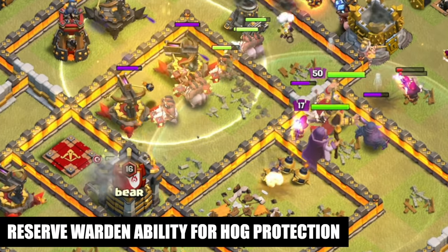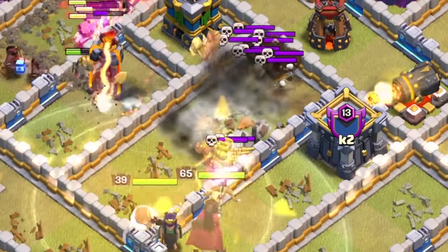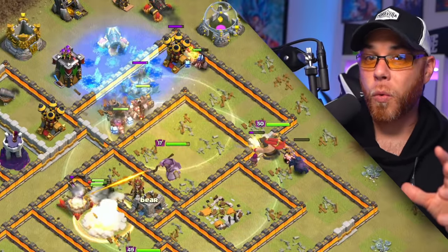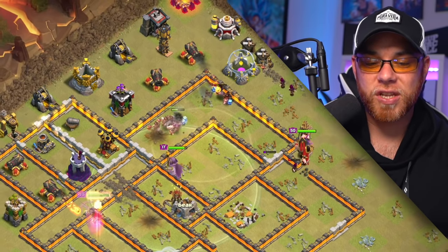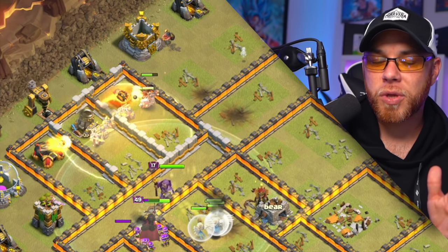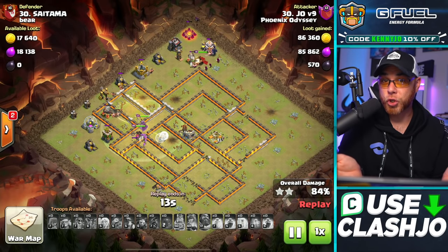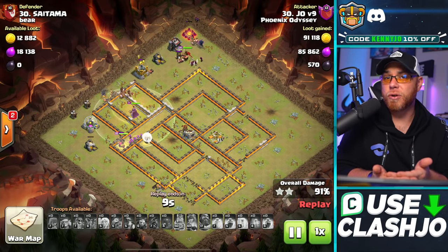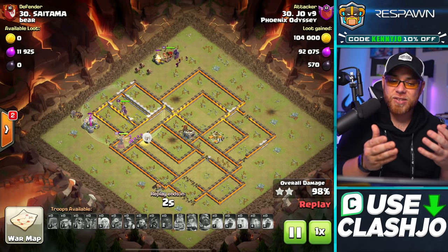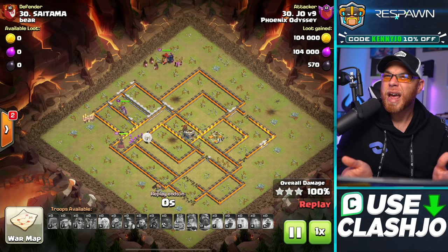We're going to use the warden's ability to protect our hog riders as they go through dense locations. At town hall 12 and 13, you often use the warden's ability on the town hall because of the giga bomb. But at town hall 11, we don't need to worry about a giga bomb, so we can hold on to the warden's ability to protect our hogs through very dense locations. The miners are going to work up into another section of the base with more defenses, and we can use our final heal spell there. You'll notice there are a ton of troops left over based on eliminating the eagle artillery early in the attack and clearing the clan castle troops. This was just a smooth attack based on understanding the entire army — not just one based on a single example.